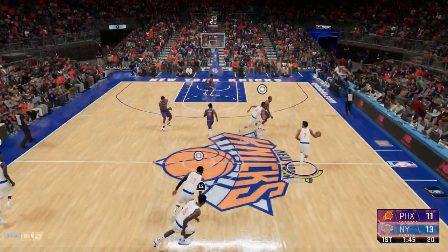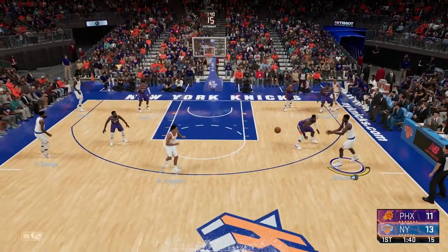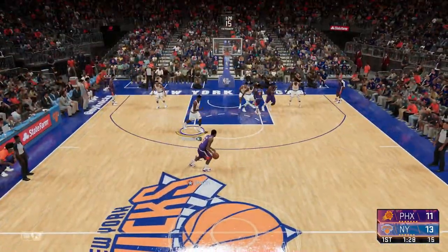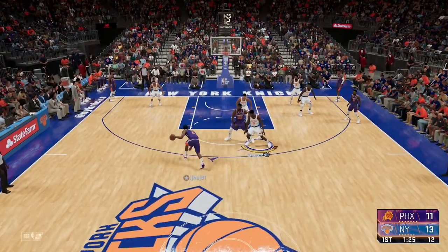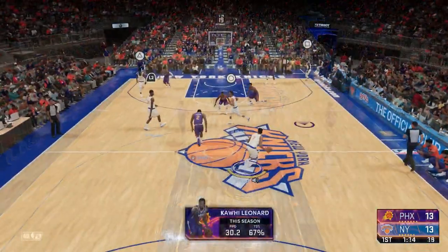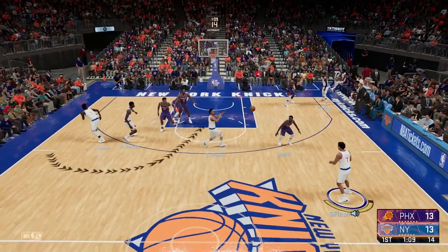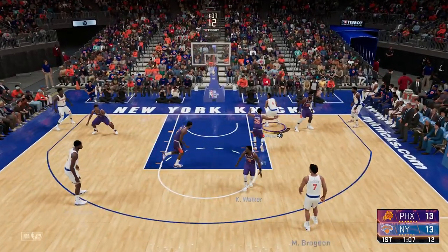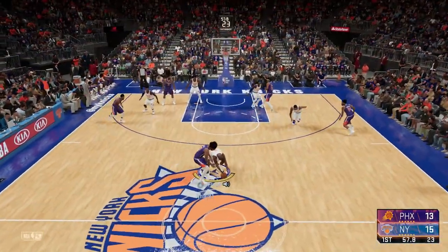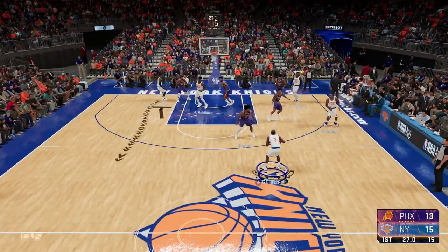Malcolm Brogdon with the three-point shot. I'm going in the paint once again, I find Derek White, back to Brogdon — it's a miss, but that was good ball movement. Kawhi Leonard with a right-to-left crossover gets in the paint and layup over my defender. Chris Paul gets a steal — I love Chris Paul, man. His passing, his steals, he brings everything to the table.